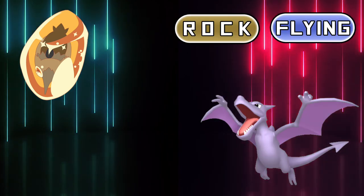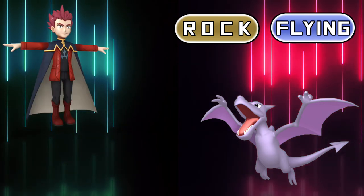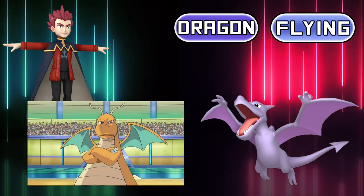The third fossil Pokémon introduced in the first generation was Aerodactyl, a mixture of various dinosaurs, avian ones included. The biggest hint for its original type comes from Lance — the Dragon Master has always had one on his team, so it may have been a Dragon/Flying Pokémon in the past, just like Dragonite is.